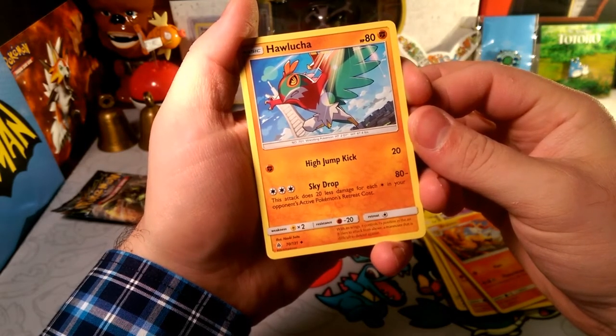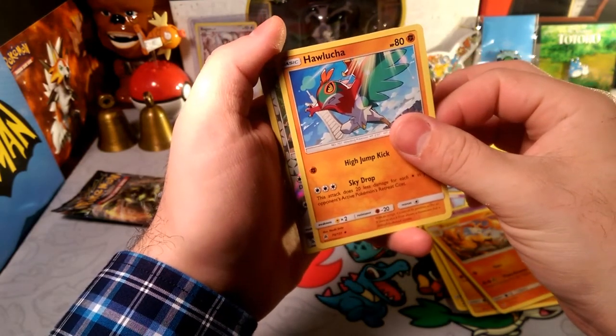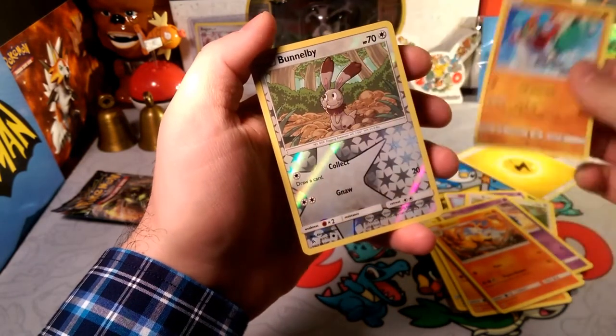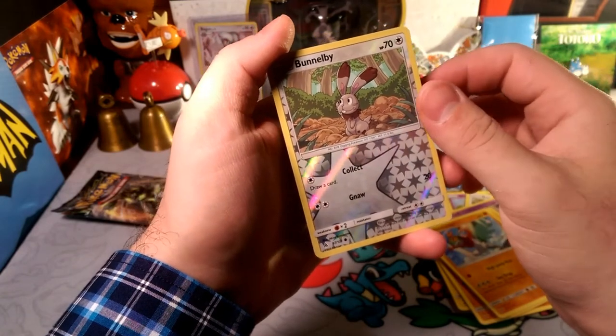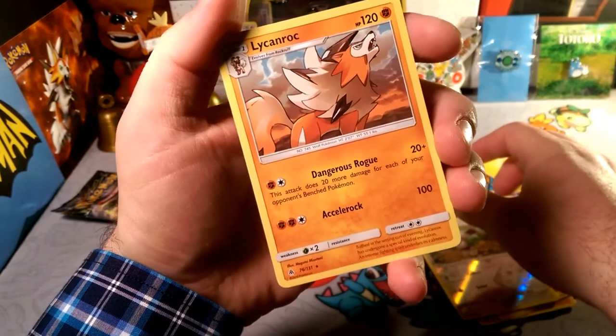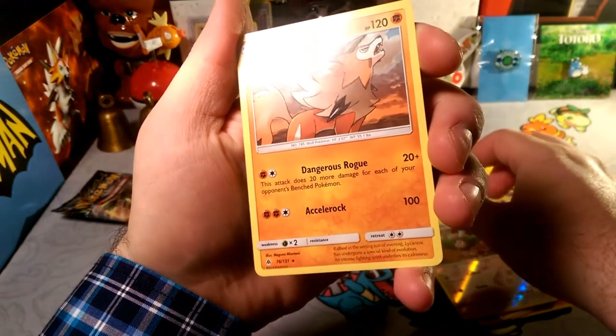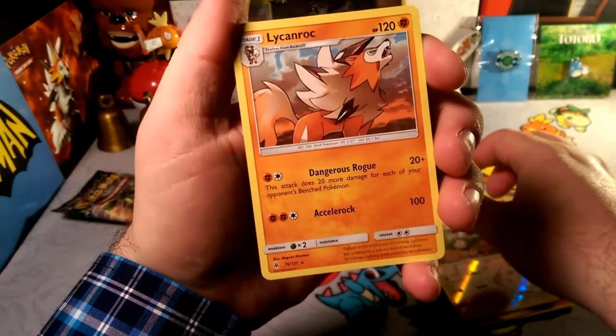We got Hawlucha with the High Jump Kick — that's 40 with the Choice Band for 70, which is interesting, couldn't really double-shot but not bad. And our rare in the pack is a Lycanroc — Non-Hollow — with that Dangerous Rogue. Pretty cool, pretty cool!